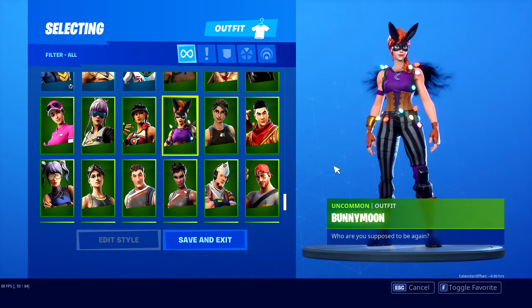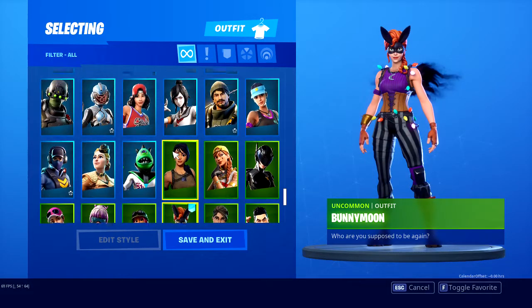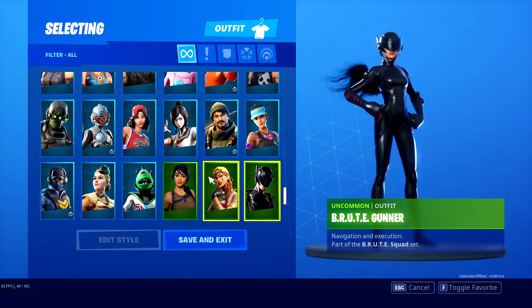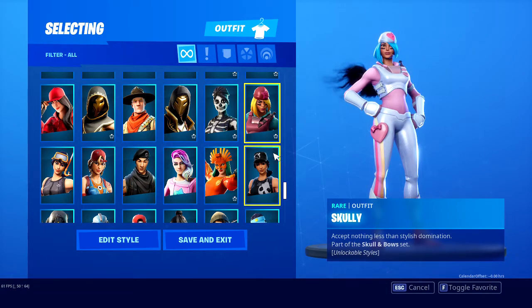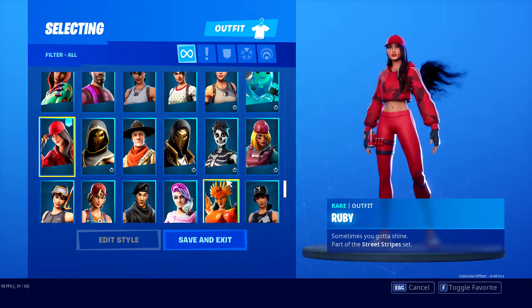I got Rabby Bunny Moon — I love this one. This is one of my favorite Halloween skins from last year that I did not buy but I finally got the opportunity to get it yesterday. That's number two. Aura or Brute Gunner — those are two good ones as well. So that's two of ten. Scully is one of my favorites as well. Ruby's definitely one — she's just too clean. That's three.